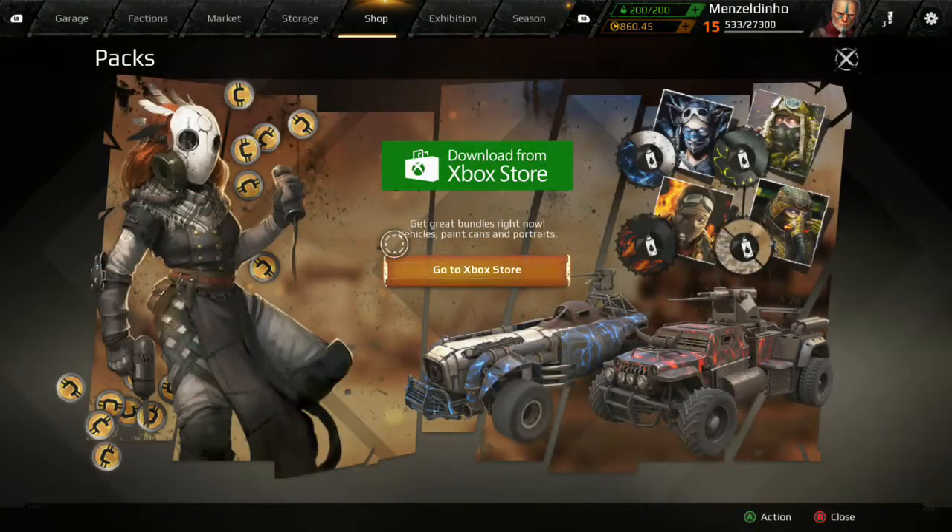The shop — the prices range from about 150 coins which is around £2.50 and it goes up from there. If you like the game, support it by buying a pack. There are car packs you can buy which have coins, blueprints and parts in them — much better value than just buying the credits. The lowest one is about £15 and the highest is about £50 or £60. You'll get the parts, credits, and blueprints for vehicles.